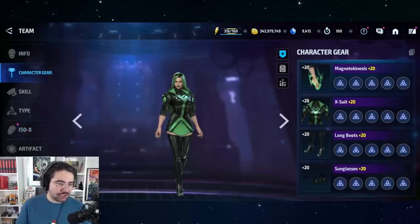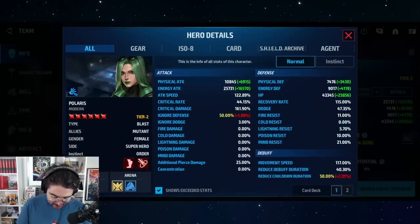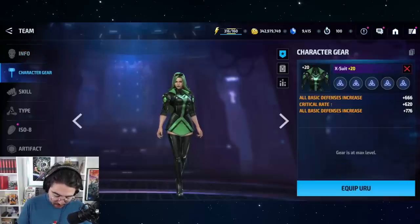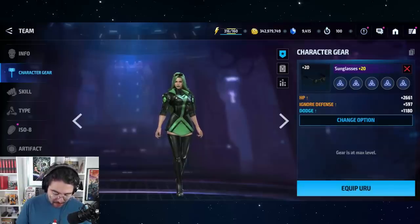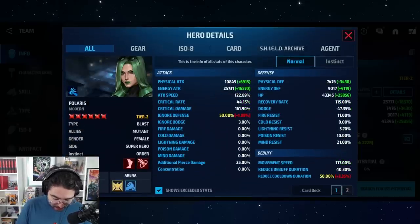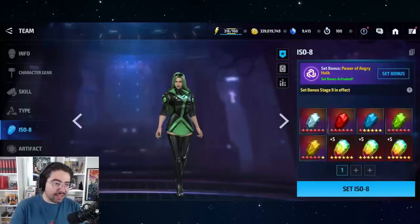For the ISO 8 set, since she doesn't have a uniform, we're going to aim for Power of Angry Hulk. Looking at her stats, she's already over-capped on cooldown, which is nice, but her attack speed is lacking. On her gears she gets attack, attack speed, defense, skill cooldown, and HP — which is really good — plus ignored defense. She has very good gears for capping the important stats. The Power of Angry Hulk set will get her attack speed close to maxed out.